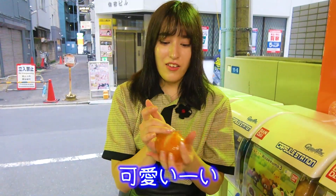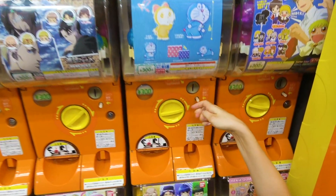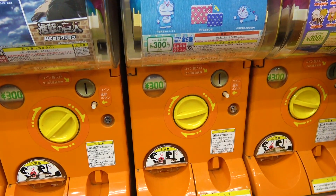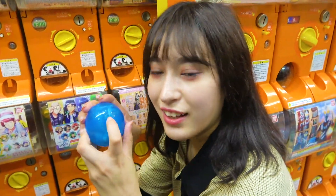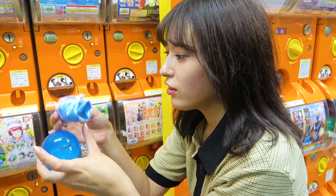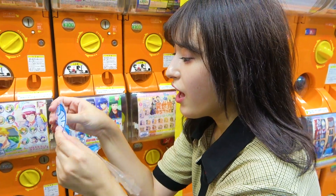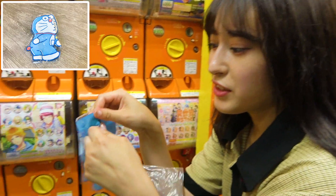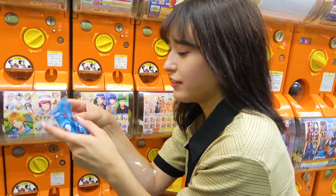There's all kinds of neat stuff, so let's look for more. Doraemon! So I need 300 yen for this one. You don't know what's inside unless you open it. I got the Doraemon! And it's a zipper — so I can put my coins in it. It's a little pouch. It's so cute!